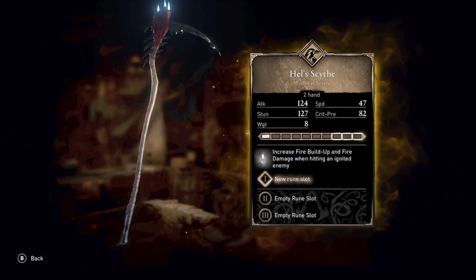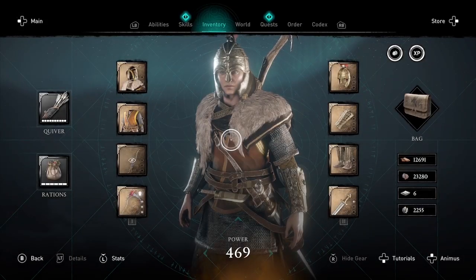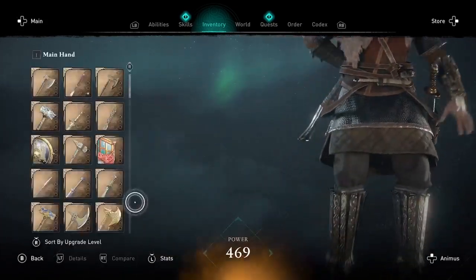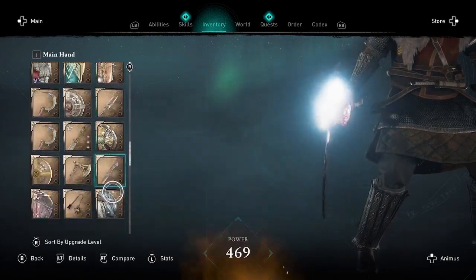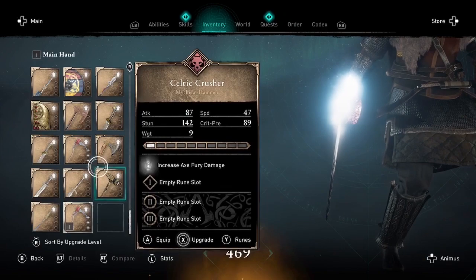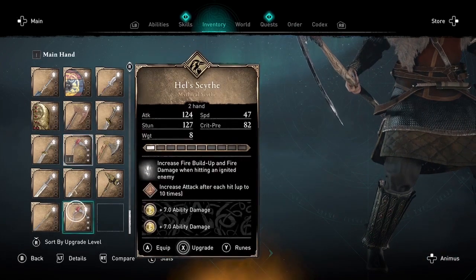After you've upgraded both of them, you want to socket them with runes — a major rune and two minor runes. I've already done this here, and I'm going to show you that both of the Hell Skites have the same runes in them.